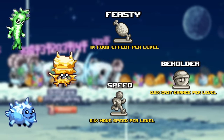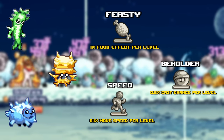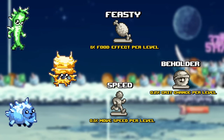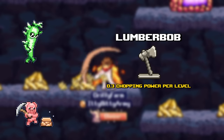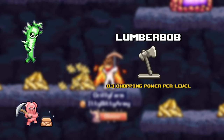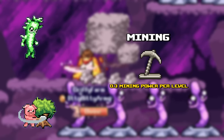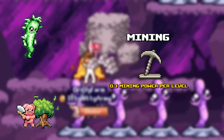Beastie, which is food effect, Beholder, which is crit chance, and Speed, which is movement speed, are best farmed at World 1, World 2, or World 3 crystal mobs. Lumberbomb, which gives you chopping power, is best farmed at World 1 crystals and also mining nodes. Mining Statue, which gives you mining power, is best farmed at World 1 crystals or any chopping nodes.